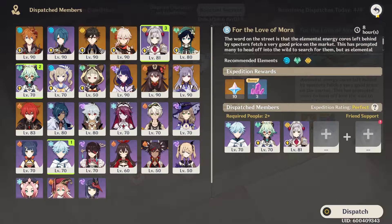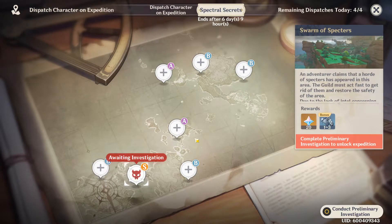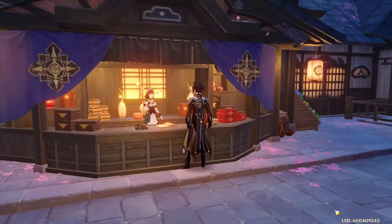You'll get the maximum reward. Going on to the part that's actually changed — it seems that daily, you will get a different preliminary investigation to unlock, which is the S-rank mission that gives you the most rewards. The S-rank and both the A-ranks give you Primogems. So you need to click on the S-rank and then conduct preliminary investigation, and it'll tell you where to go. Then you just have to go to that area and do what it tells you.